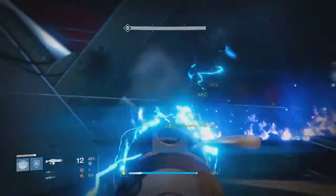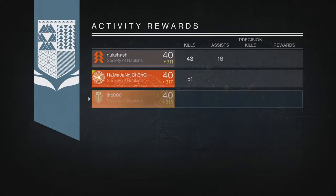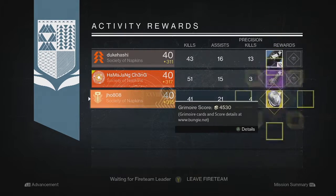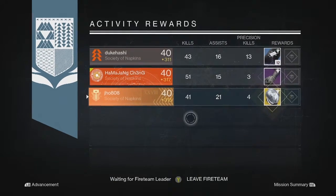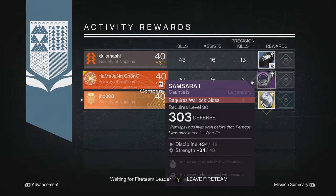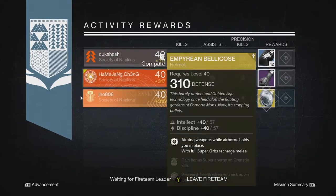We got some pretty sweet loot for the week, so let's get into my rewards. Starting off on my Nightfall rewards on my first character, my Titan, we ended up getting our first exotic of the week — the Empyrean Bellicose Helmet. My teammates got a legendary armor piece and some Three of Coins, so pretty lucky for that first one.